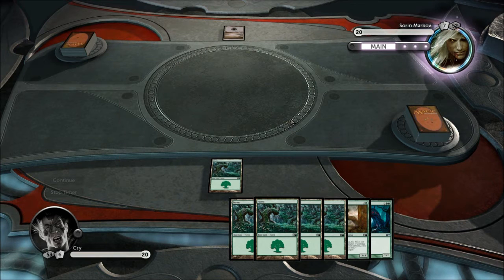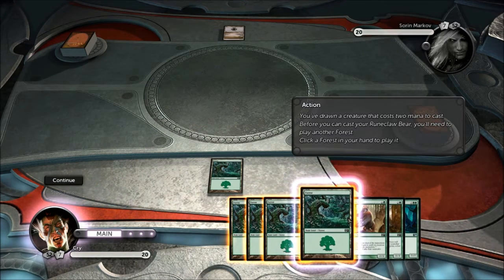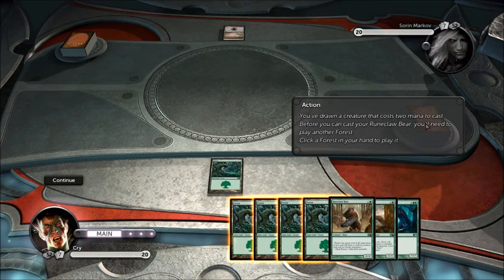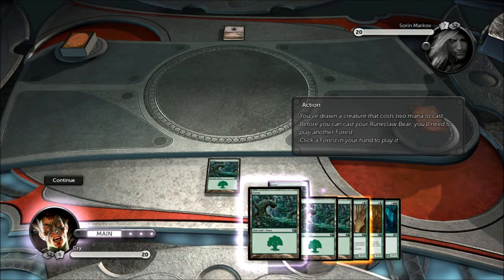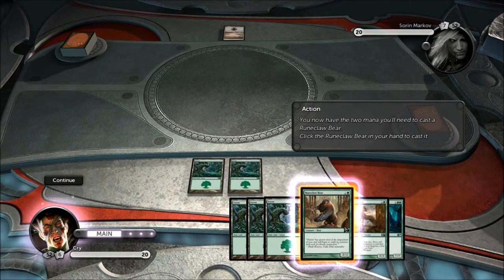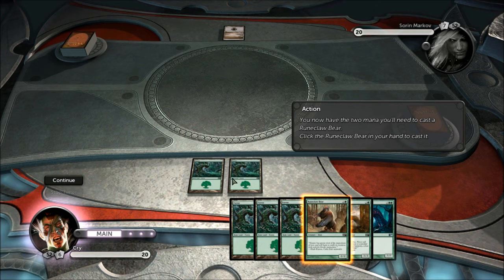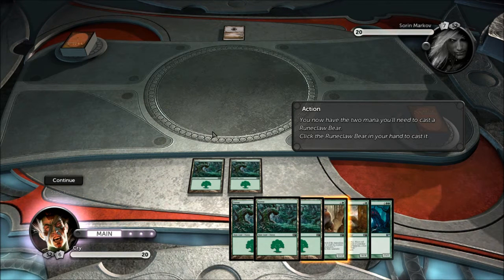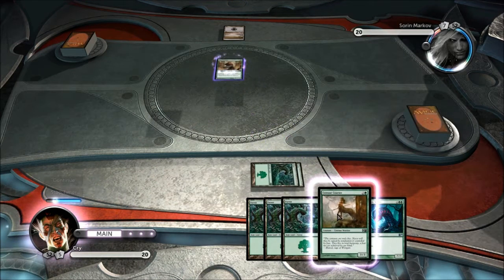We'll lay a forest for this turn. Because we can't lay a creature, our turn will automatically end and pass to Sorin. He'll do pretty much the same — skip the combat phase because he can't lay anything, skip the other main phase too. Back to us — we've drawn a creature that costs two mana to cast. Before you can cast Rune Bear Claw, you'll need to play another forest because he requires two mana. So we lay another forest, and now we have the ability to cast the bear. When you cast it, you'll see the cards turn on their side — that's called tapping.